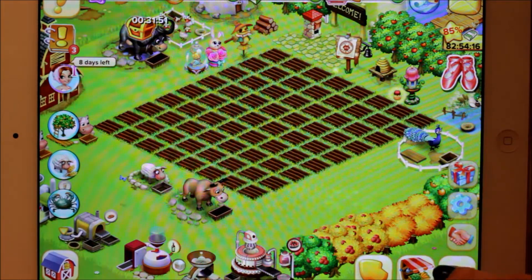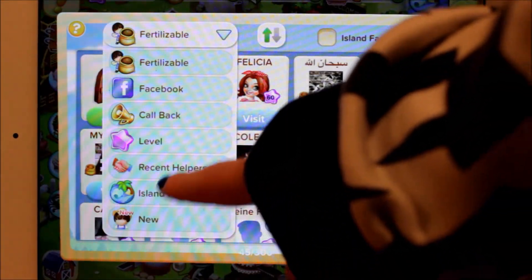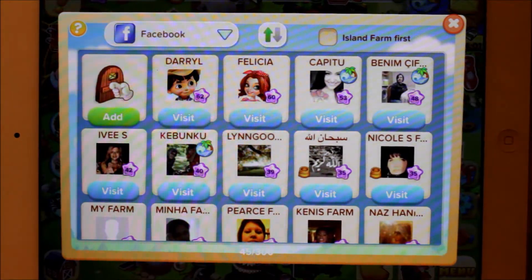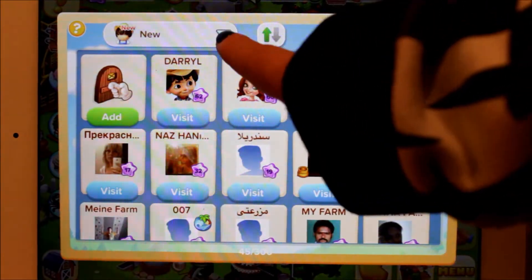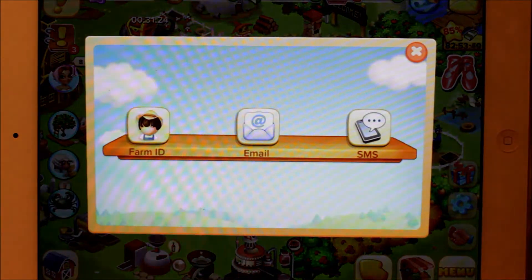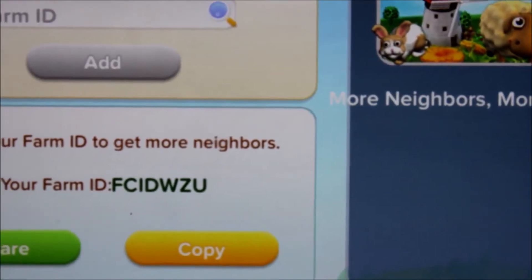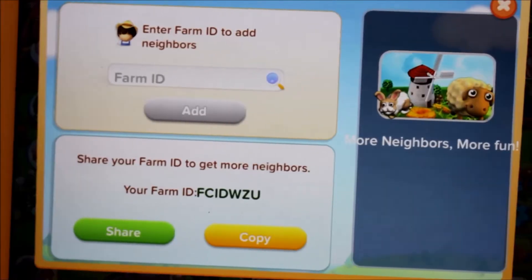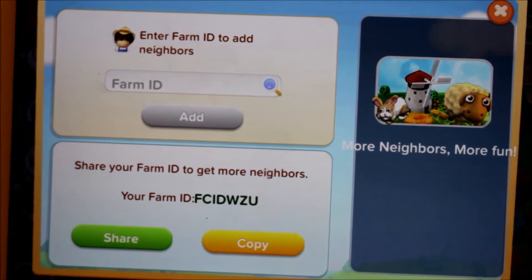So how you can add me is pretty simple. These are some of the friends that I have currently. Okay, so here is my farm ID — all of that and I was trying to find the ID. Feel free to add me. I help out everybody and I play all the time, literally. So that is my farm ID and I'm just going to leave it there for a second so that we can copy that.